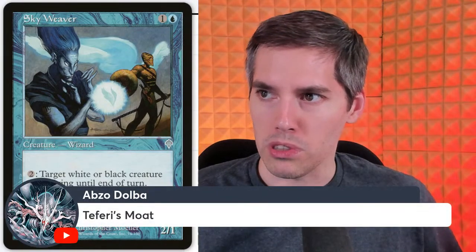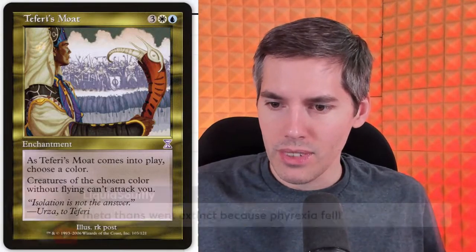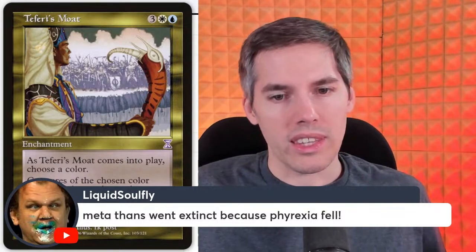Abzo's card is Teferi's Moat — you ever want to own Moat but it's like $800? Well, you can get Teferi's Moat. As Teferi's Moat comes into play, you choose a color, and creatures of the chosen color without flying can't attack you. So Teferi's Moat prevents everyone from attacking you — you just choose the color that's most annoying and attack with the other colors because you play them.